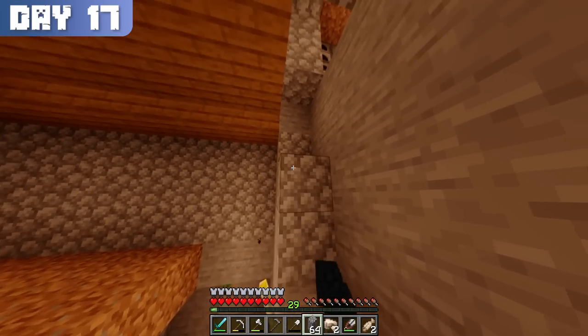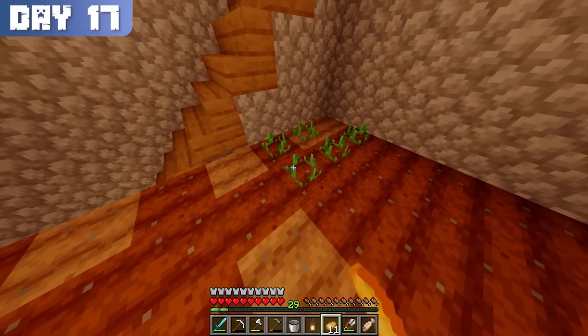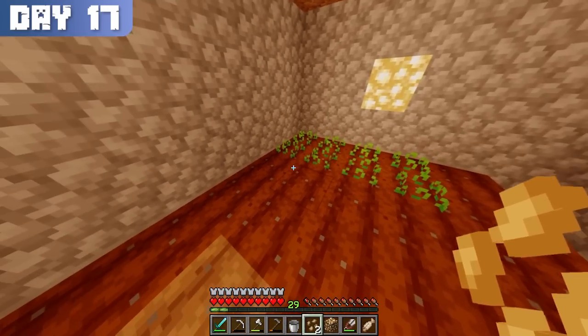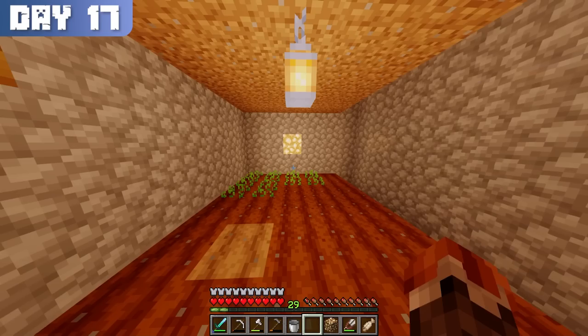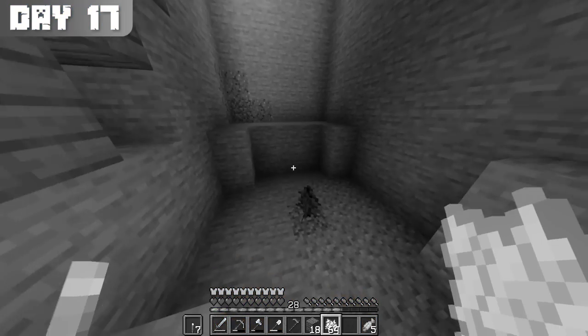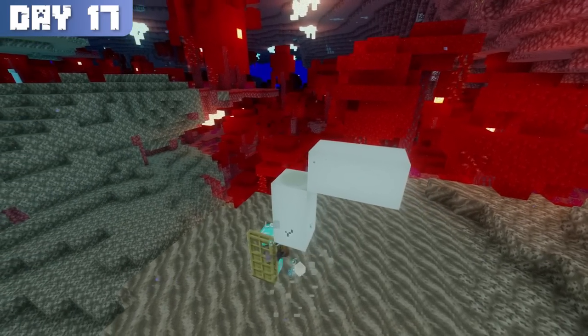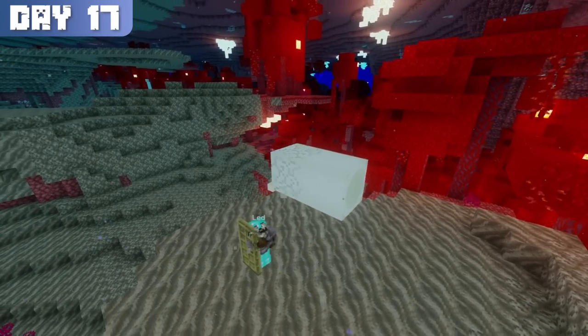After fixing up the walls a bit more, I planted my first potatoes on the upper level and beetroot on the lower. But to properly finish this farm, I'd need to kickstart its growth with some bone meal. Since I already used all the bone meal I had on getting wood, I went back into the nether where I spent the rest of the day gathering bone blocks.